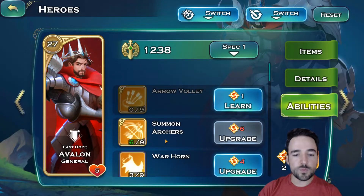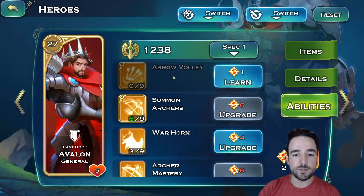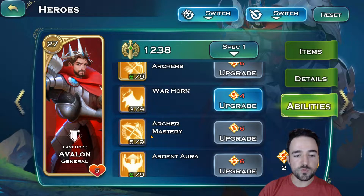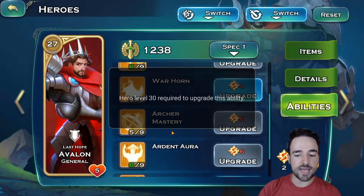At the beginning of the game, you will probably want to have arrow volley to do some damage and kill some of the mobs. But once you get around level 20 or 25 heroes, I recommend switching to full archers. Archers are the best unit for damage in the human race. Both the summon archer ability and the archer mastery ability need to be upgraded as high as possible. Right now I can't until I'm level 30, so they are maxed out.